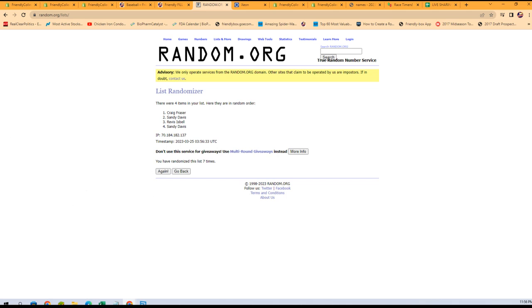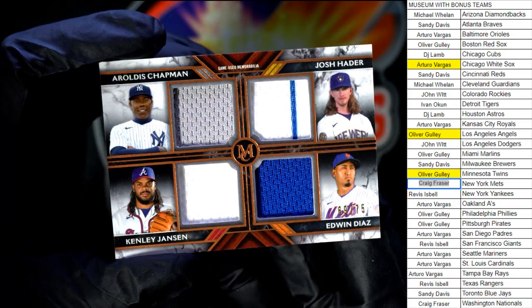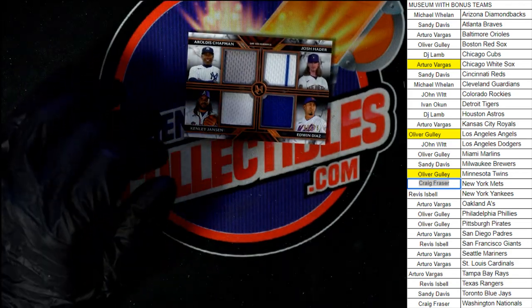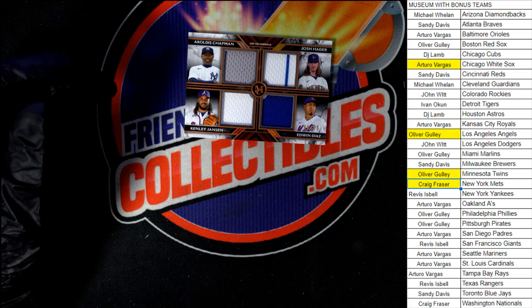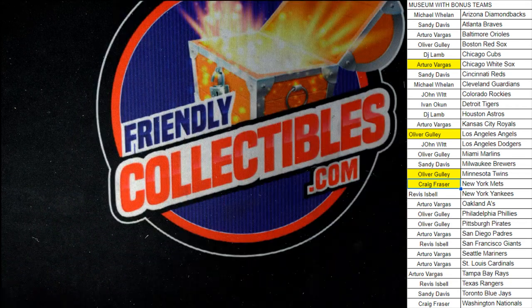Let's switch back over and show you that card again. This four-player card is numbered to 75. Let's see if we can find that number — 69, giggity, out of 75. And that one is going to Craig F. That is going to do it for box 475, Museum Box 475. 476 will be up in just a moment. Thank you all, we will see you in the next break.